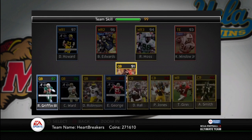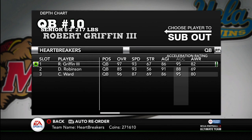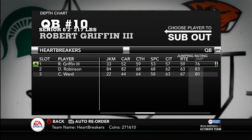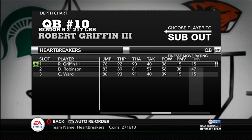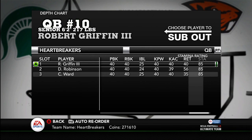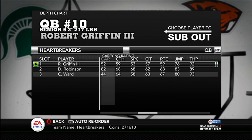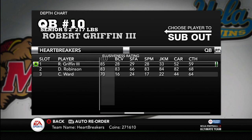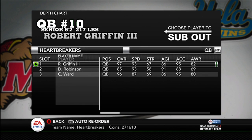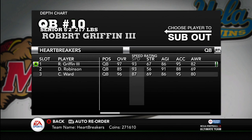Replace Vick with RG3. Quarterback, let's see here. We got 95 acceleration — that's big. He can pretty much be a runner-burner. Nothing too great other than that acceleration, but 76 jumping, that's not too bad, though it doesn't really come into play. There's nothing really other than that 95 acceleration, but it's still a really good card.